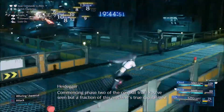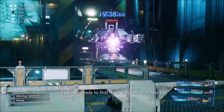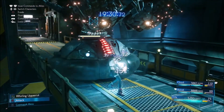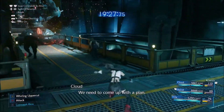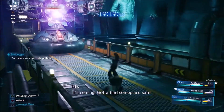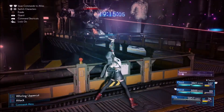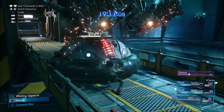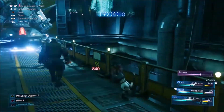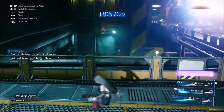For phase two, the boss backs up down the aisle. He will have new attacks: first a beam — when you see him open up, do not stand in the aisle or it will hit for a lot of damage. When you see his hands move a certain way, he is going to do a flamethrower attack, so just back away. He will still do lightning things on the ground and shoot rockets. Keep your team healed up and you should be good.